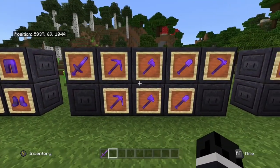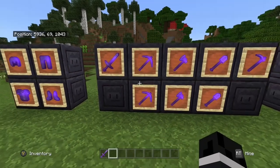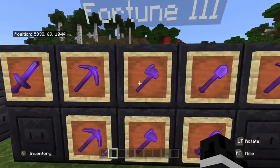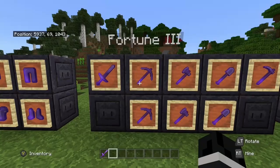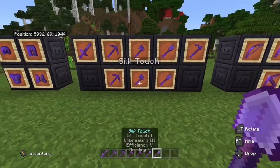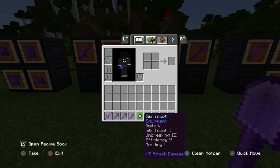There are actually fortune 3 variants and silk touch variants for all three of these tools. Fortune 3 and silk touch are the main differences between the two types of pickaxes, axes, and shovels — otherwise they are all pretty much the same. On all of these you're going to want unbreaking 3 and mending.